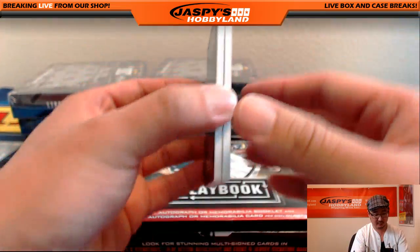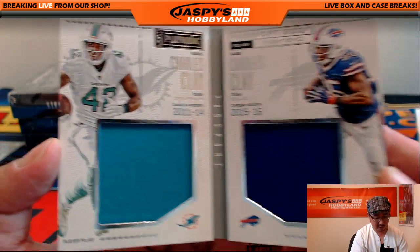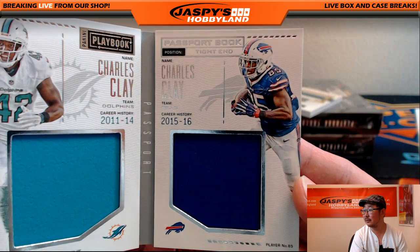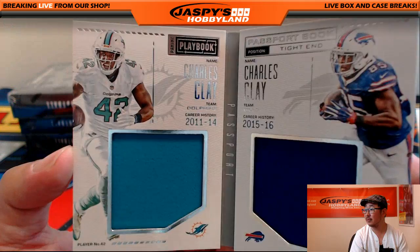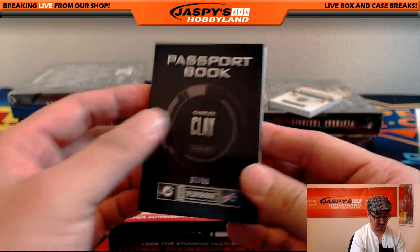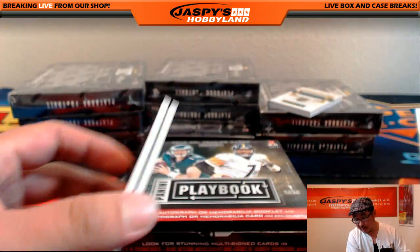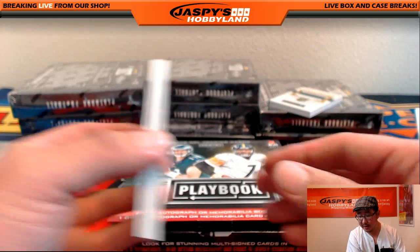We've got a passport — where are we going? We are going from Miami to Buffalo. Charles Clay. There it is. Nice looking ones here, 7 out of 99. Dolphins — that will be Tim. Bills — that would be Chris Orlando. Another randomizer.